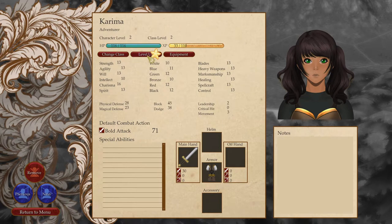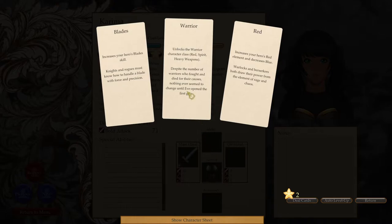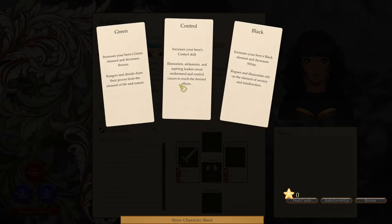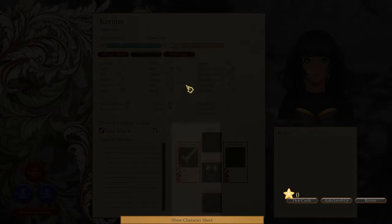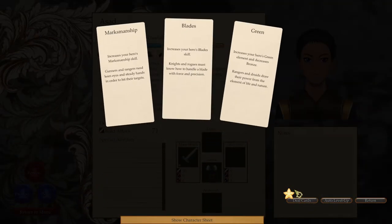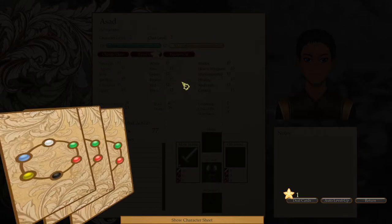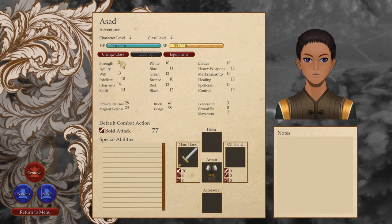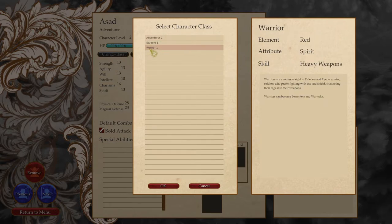Karima — same idea. Warrior. Heavy weapons. Control. Asad, adventurer — he's also a blank slate. Marksmanship — increase your hero's marksmanship skill. Gunners and rangers need keen eyes and steady hands in order to hit their targets. Go with blades — knights and rogues. Control. Warrior class. Can I change his class to warrior? I can, to warrior. Let's see — he's an adventurer, though. Oh, they're all adventurers.